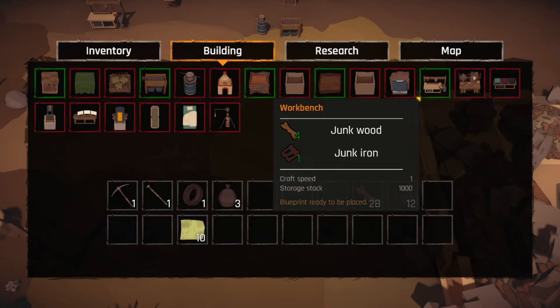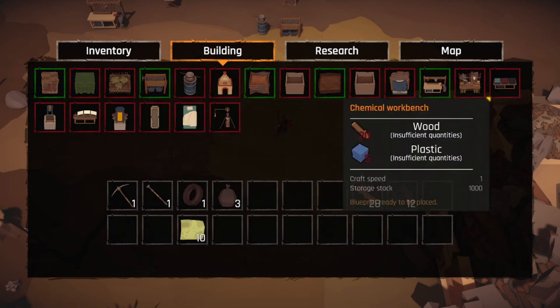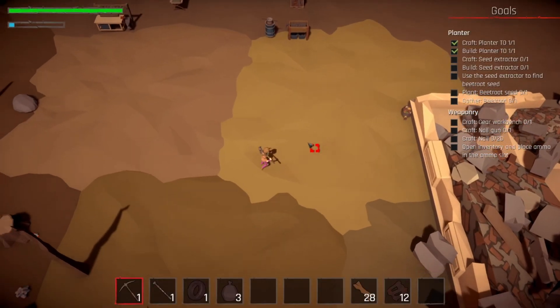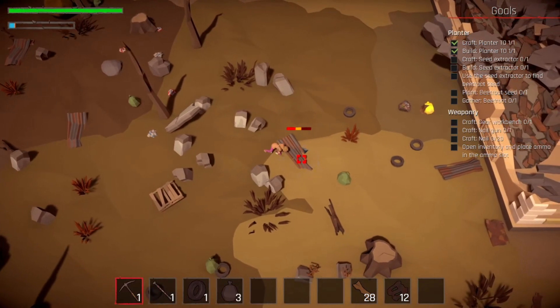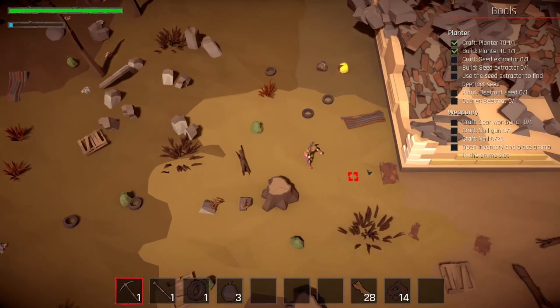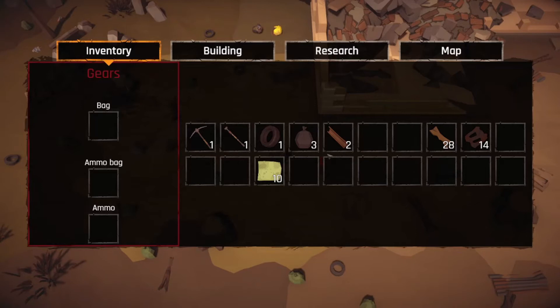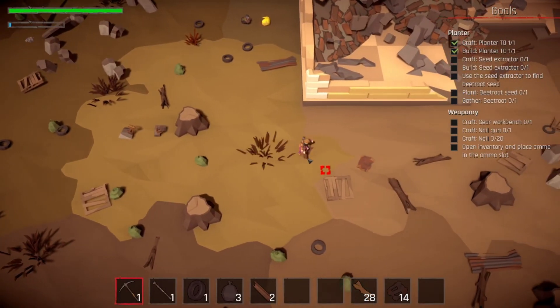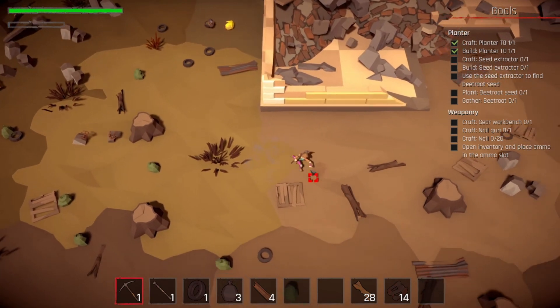We need to craft a gear workbench and plant a beetroot seed. For the seed extractor — I remember it was a lot — oh, 10 junk steel. So we need to start collecting junk steel and not turning it into anything. Then we need the gear workbench, which just needs some more junk steel. I think we were getting stuff from that, it just didn't appear that we were. Now we have four steel.